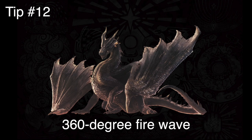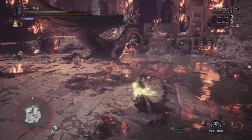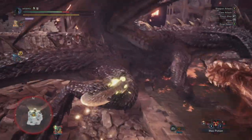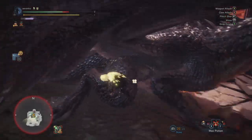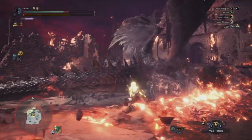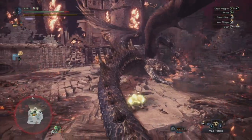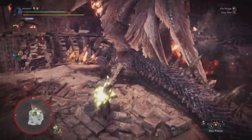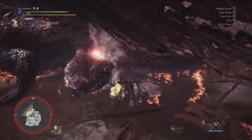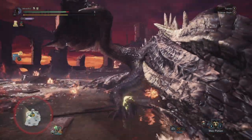Tip 12: in phase three, a lot of people seem to cart to the 360-degree fire wave. What you want to do is just clutch on or stay next to its hind leg on the opposite end. Fatalis is not going to burn its own foot, so if you see it arcing to the left, grab on or just stand by the right foot and do some damage. You can sit just whacking away inside its body as a sort of safe spot, or clutch on if you're not sure where to stand.